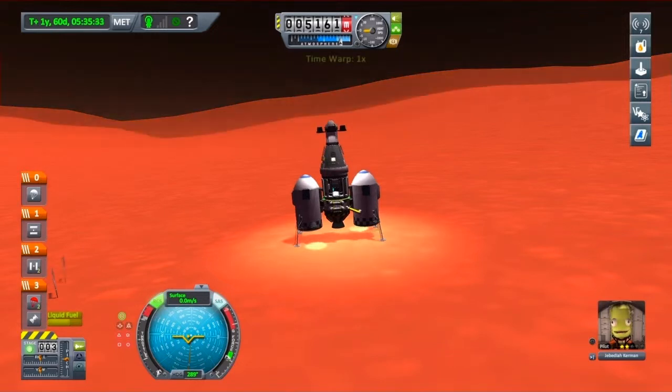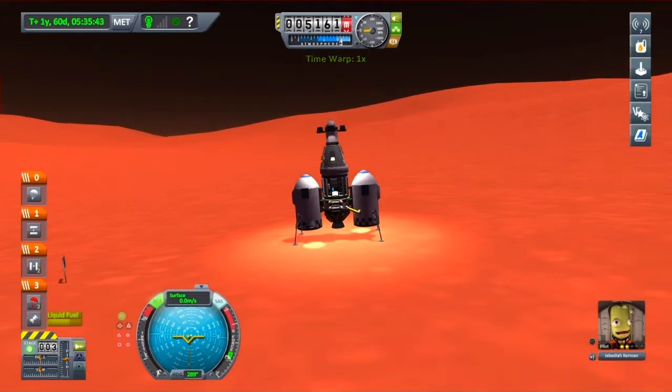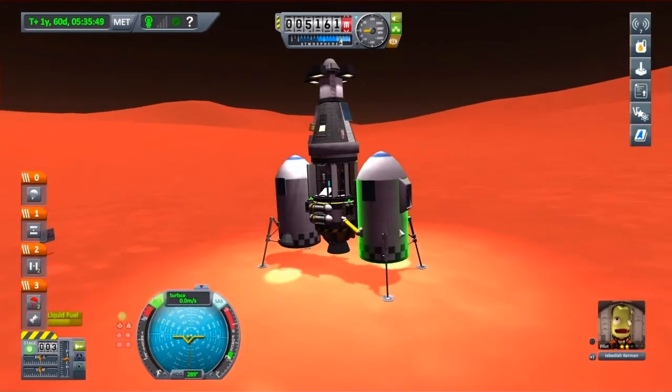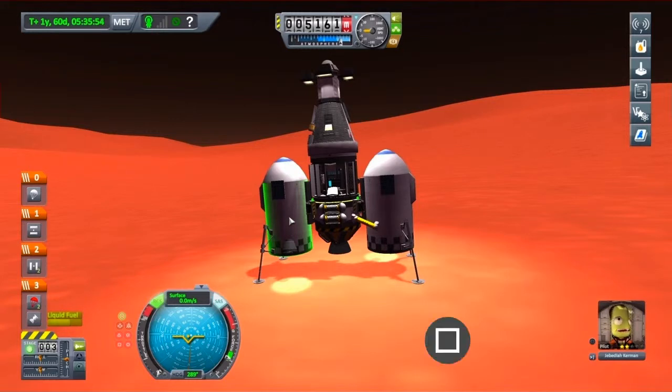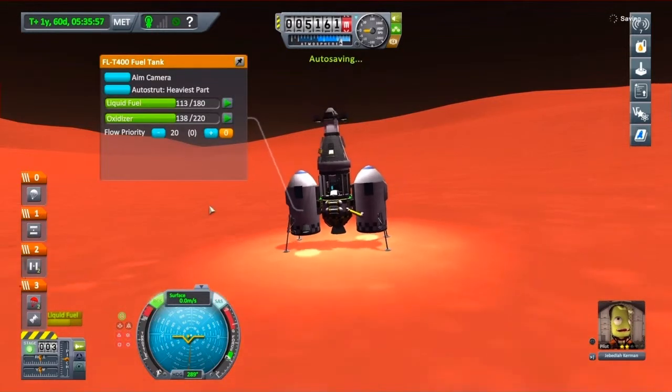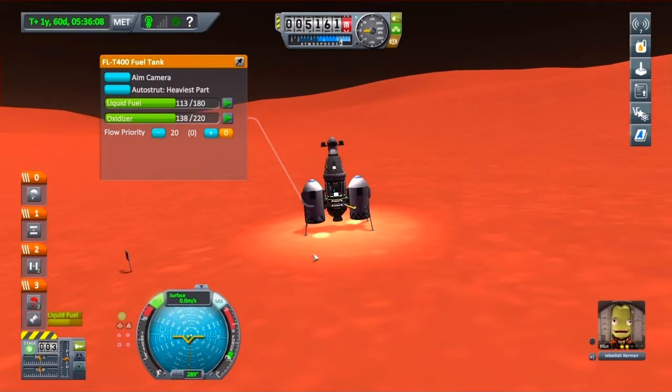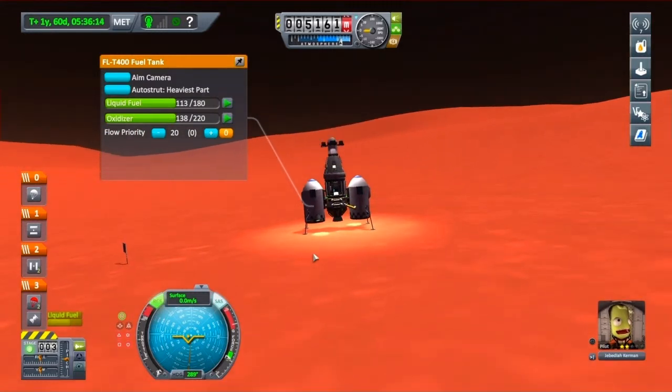Let's get orbital. This specific design of ship — because these radial tanks haven't got engines on — my fuel levels won't show correctly. So I'm just going to press square on the tank and leave that open. When I launch, I'm going to tilt over to about here — aiming for about 45 degrees once I've got high enough — and I'm going to stay there until I get an apoapsis of roughly about 60,000. Once I launch I'm also going to bring in that landing gear.